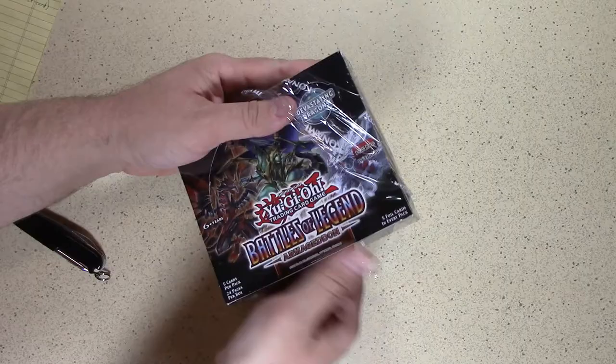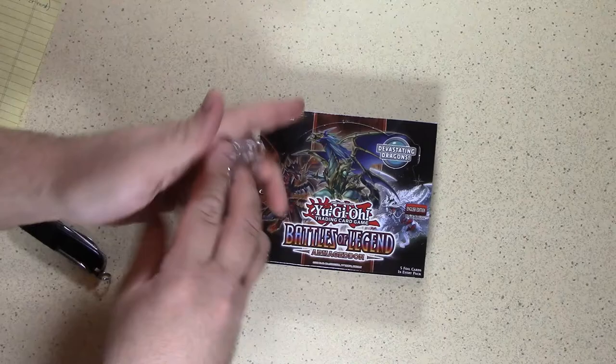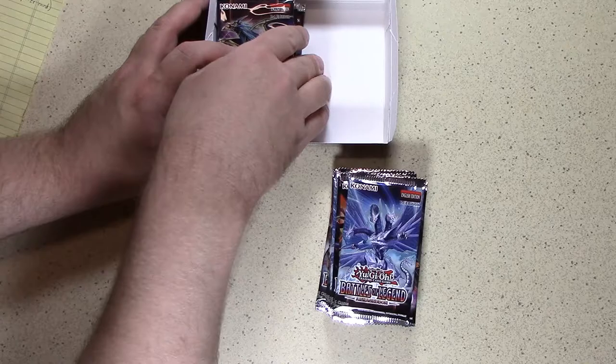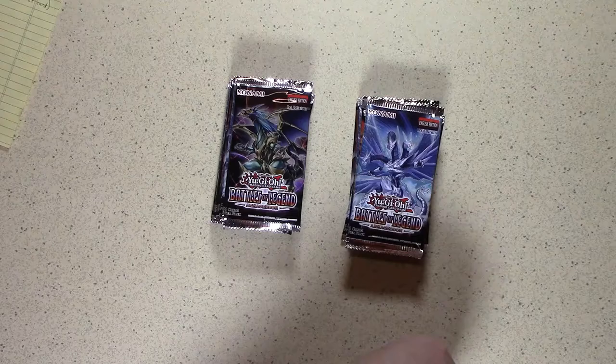Also a couple of other really big hits: Number 39 Utopia Starlight Rare and 10,000 Dragon, a 10,000 Secret Rare — if we end up pulling either of those, that's going to be really, really good. So I've got my fingers crossed. Other ones we're on the lookout for are Invocation, Mecha Phantom Vista Lion, Artifact Sanctum, Cross Sheep, and Madolce Angeli. So let's see how we do.